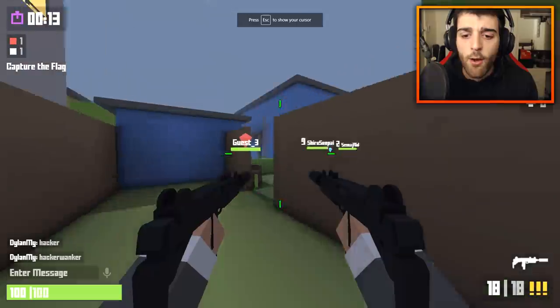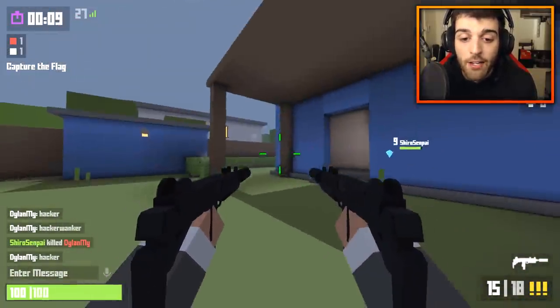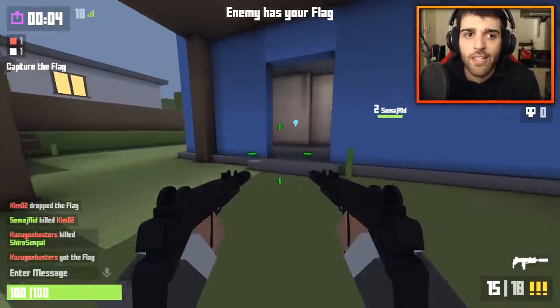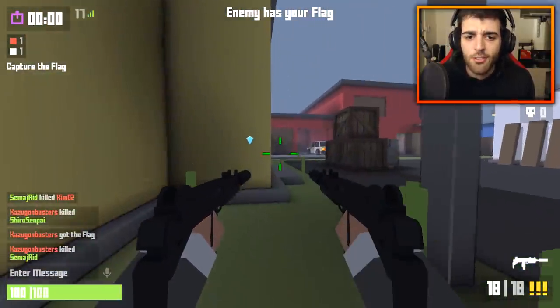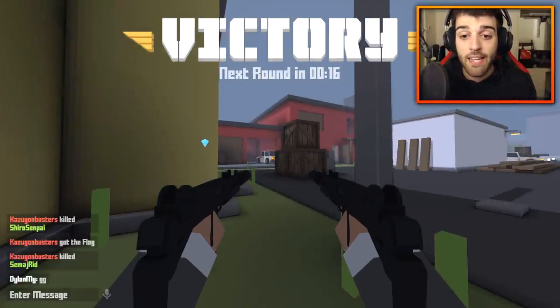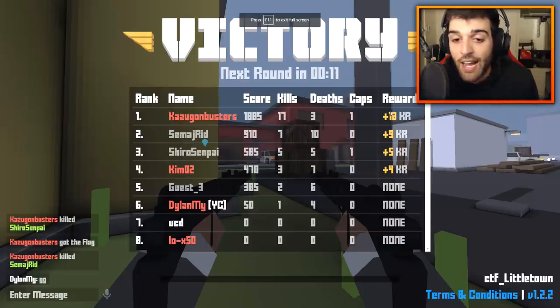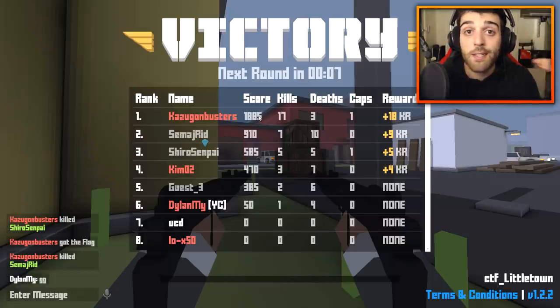The second way is hopping into matches and actually dominating the opposition. By getting kills, winning the match, and being at the top of the leaderboard you're going to get 20 to 30 KR every go. This match is about to end and the person on top is going to get a lot of KR. This guy got 18 KR, went 73 kills, top of the leaderboard — the more score, the more KR you get. So play really well and do the daily logins, it's pretty simple.